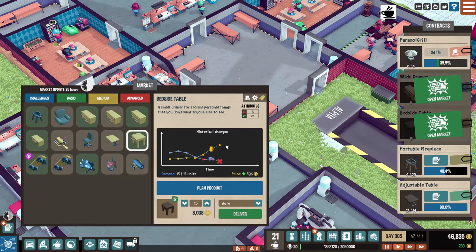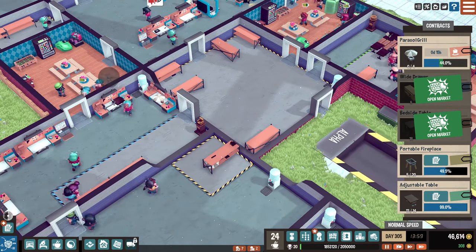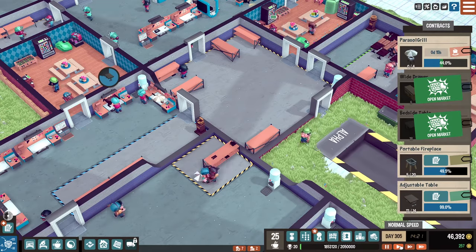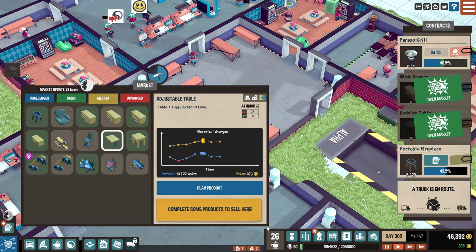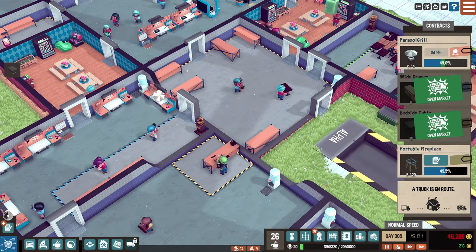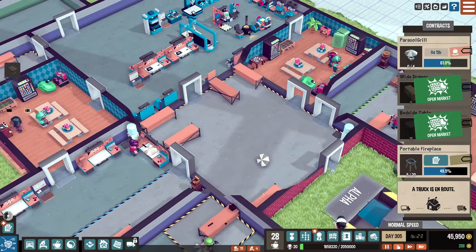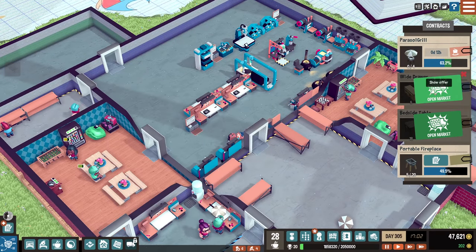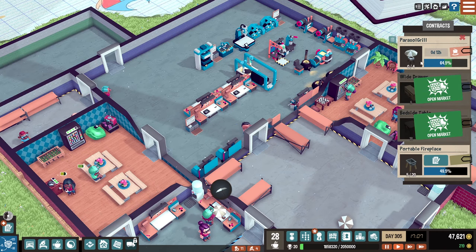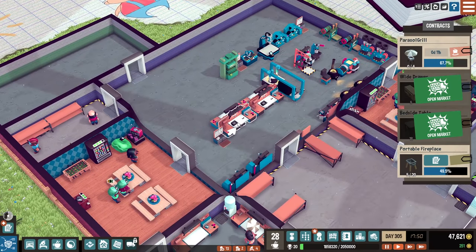We're getting ahead of schedule on the little contract there, so that's good. How about the bedside table? That's still going up, so we're gonna wait till the next market refresh on that one. How about this adjustable table — where's this at? Staying even, so let's deliver those. We can't sell these — we're making and waiting on market refresh to sell those. And we're just trying to get these grills done.